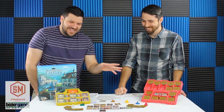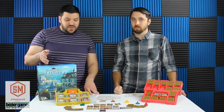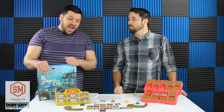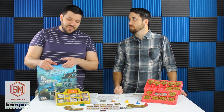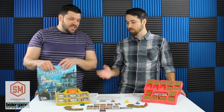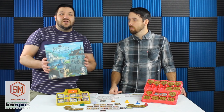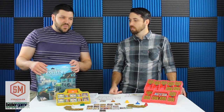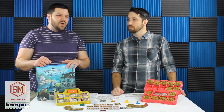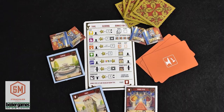Every tile has different artwork even though they're all in the same category — all the sleeping rooms are different bedrooms, which is really cool. I just wish they had sacrificed a little more on the artwork to make the icons bigger, or just gone with really big tiles. But then you'd need a really big table, especially at max players. This does take up a surprisingly big table footprint. I'm glad the box is this size because the Between Two Cities box was that awkward smaller size.